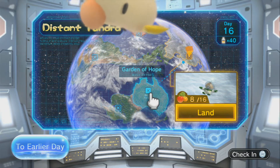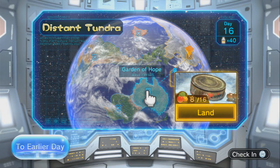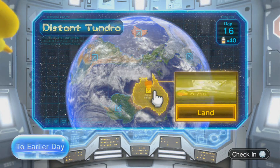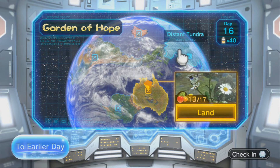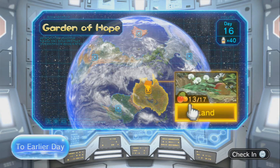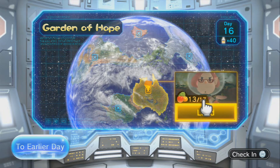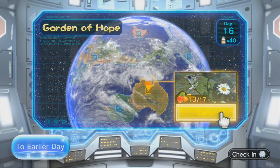Frankly, as of recording this, I'm kind of winging it — I'm going to be real honest, that's sort of how the entire thing's been. Originally I was thinking of starting with the Distant Tundra, because that's the last place we haven't been. But I'm thinking we should finish up the Garden of Hope first, because we only have four fruits left, and we've been in the area a few times so we've cleared out some of the older enemies. So it's going to be a little easier to traverse. Let's land and try to get those last four fruits.